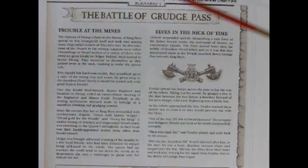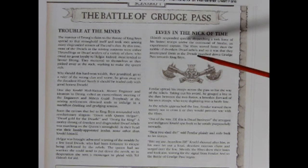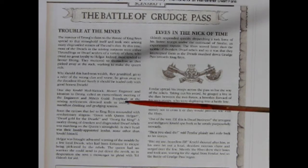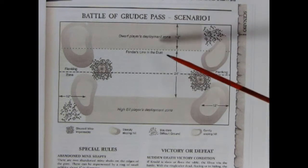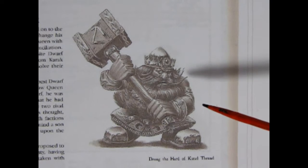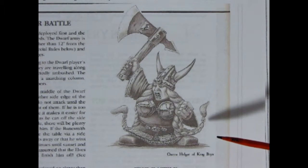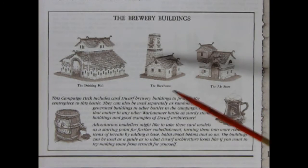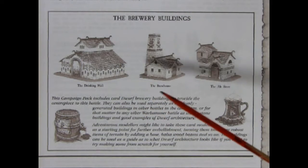The scenario continues with the Battle of Grudge Pass, and tells you all about the troubles at the mines, and the elves that come to the rescue in the nick of time. It also brings out the relationship of Queen Helgar and King Drong. You also get these great scenario maps, as well as how to play out the scenario for the Battle of Grudge Pass. Here we have a nice illustration of Drong the Heart of Craig Thrund, as well as Queen Helgar of Craig Brinn, and there is also the scenario of the Brewery Bash.